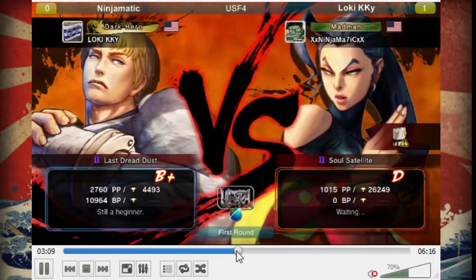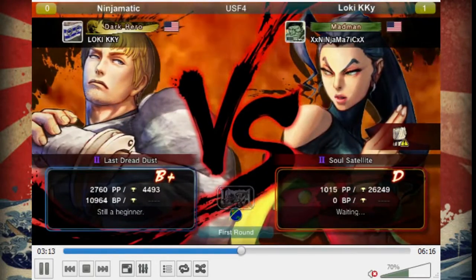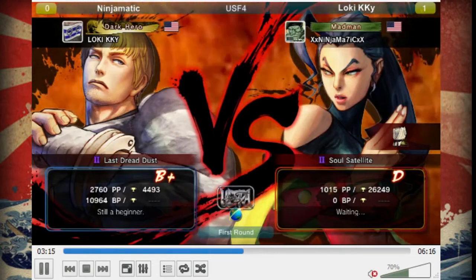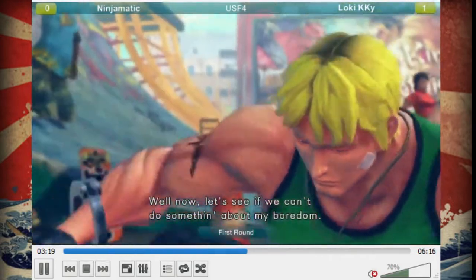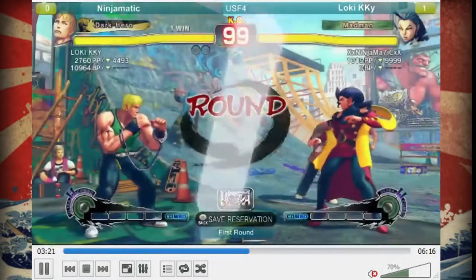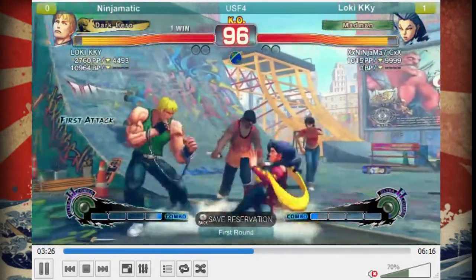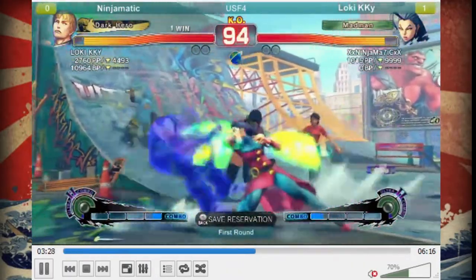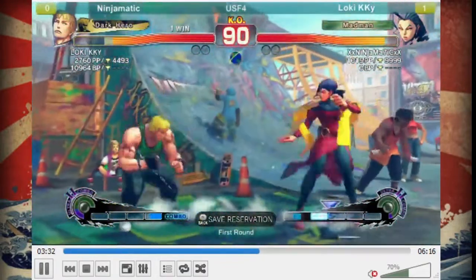Here we go. So they switched sides but it's going to be Cody versus Rose, the same two players. Let's see how Cody adjusts - he knows that this guy likes to press a lot of buttons and move around a lot, so he needs to be a little bit more patient and wait for his openings. He's throwing some rocks, throwing some good pokes.